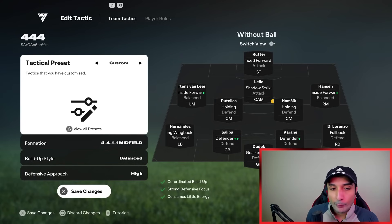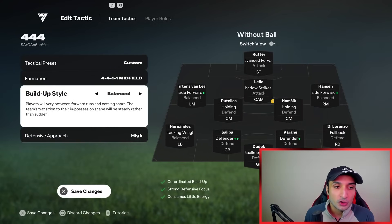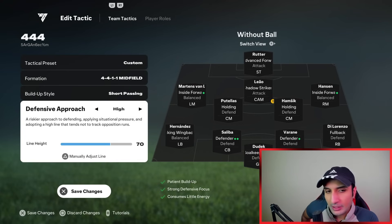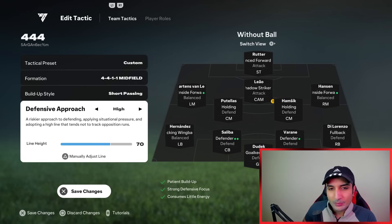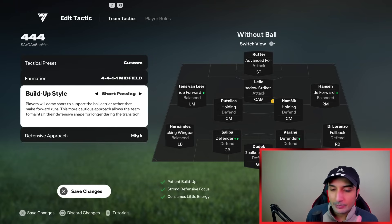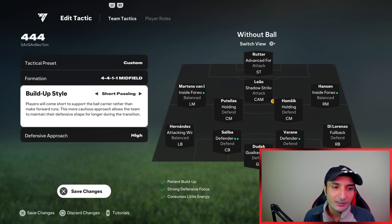The last time I made a video on my 4-4-1-1, I was using short passing and high. Short passing is still good - I do switch to balance sometimes - but I'd suggest using short passing. However, if you are not good with manual runs, keep it at balance. I don't use counter in this formation because without a second striker there is not much link-up, and counter is best used with formations that have two strikers, like a 5-2-1-2 or a 4-4-2.